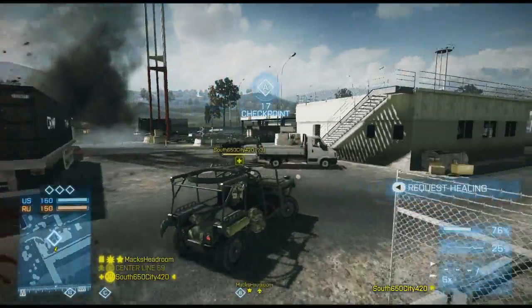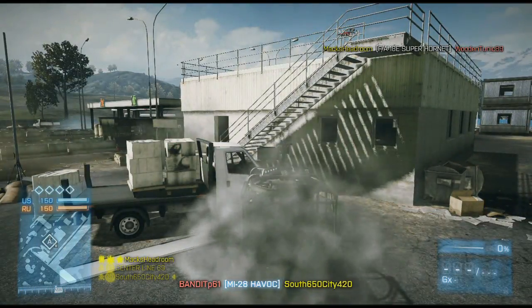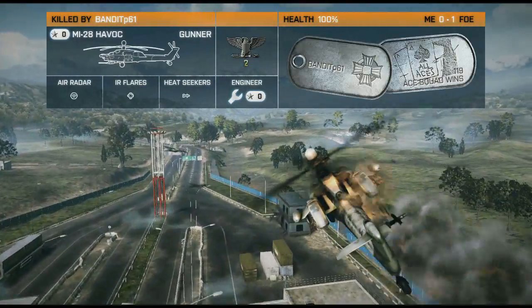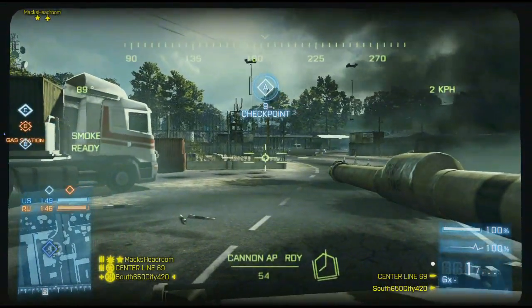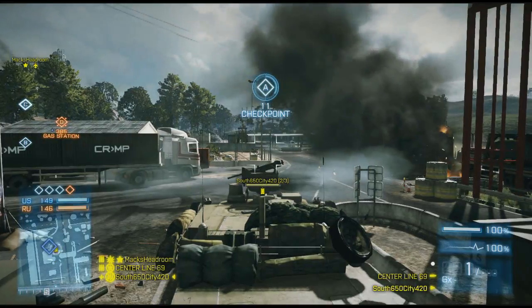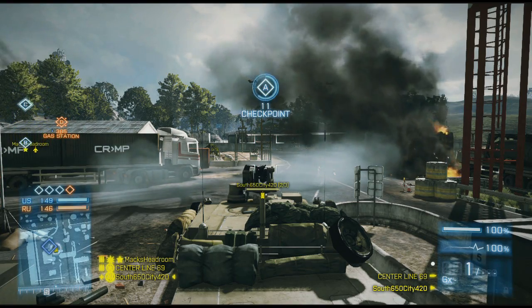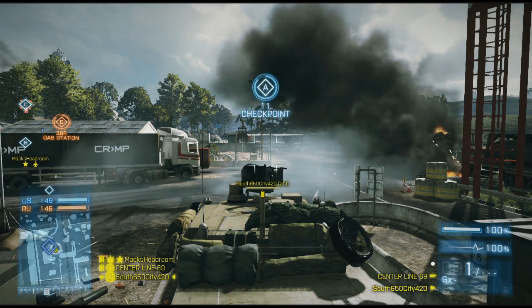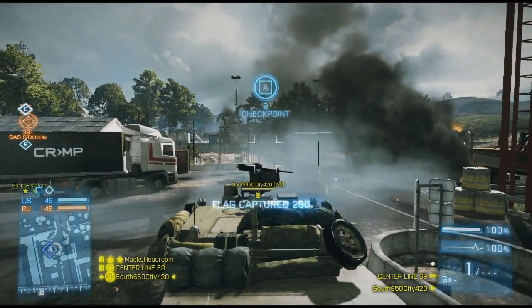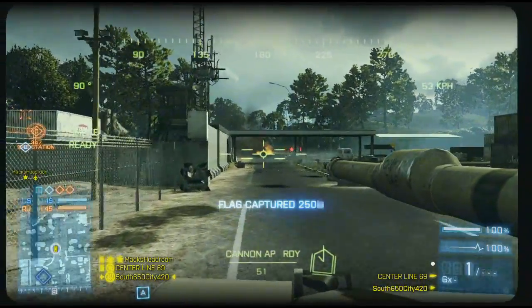We start off trying to cap the A flag until we get wrecked by the Havoc, though he gets his too. That's why I don't really like starting off in light vehicles when the game first starts, because you're easy pickings for the choppers. So I spawned back in and hopped in a tank. For the first part of this game I'll actually be in this tank because it's a pretty close game.